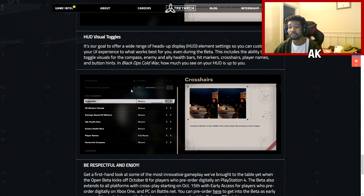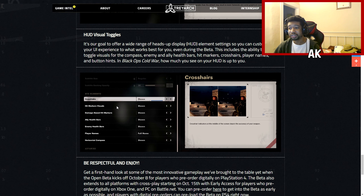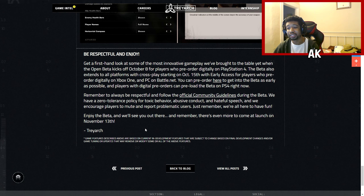HUD Vision Toggles is another new feature being added. You can change your crosshair toggling, hit marker visuals, damage-based hit markers, ally health bars, enemy health bars, player names, and horizontal compass. They've got a lot of customization changes here that I think a lot of people are going to be excited for. We'll cover all of this in a dedicated settings video.